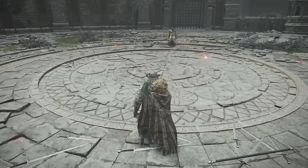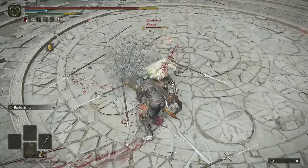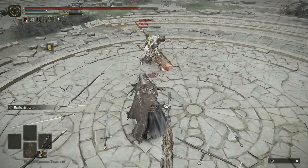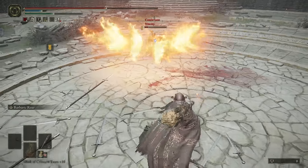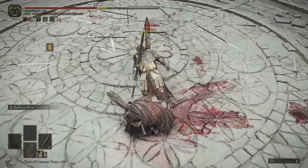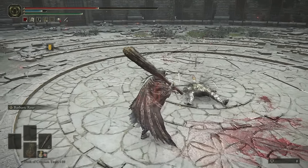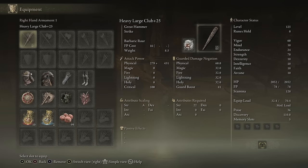Okay, first opponent — hello, Vincity. You've got dual Gargoyle Twin Blades, I like it. I'm gonna yell in your face, dude. Good fight, Vincity. Nice build, by the way. And that is the first Great Hammer down with the Large Club.